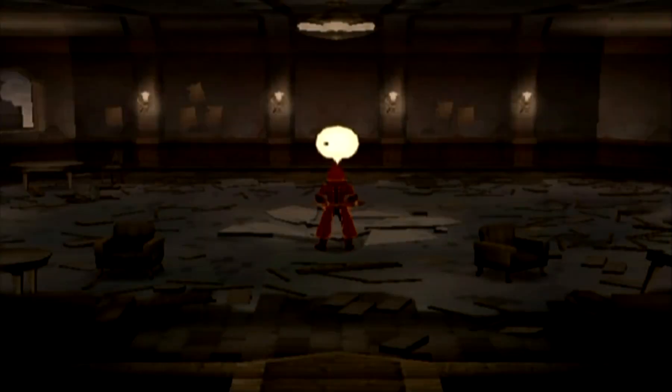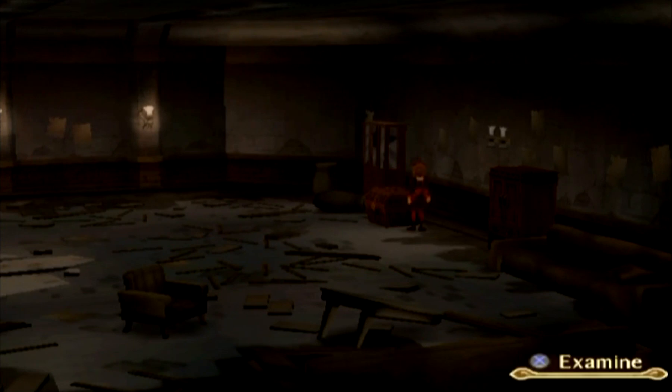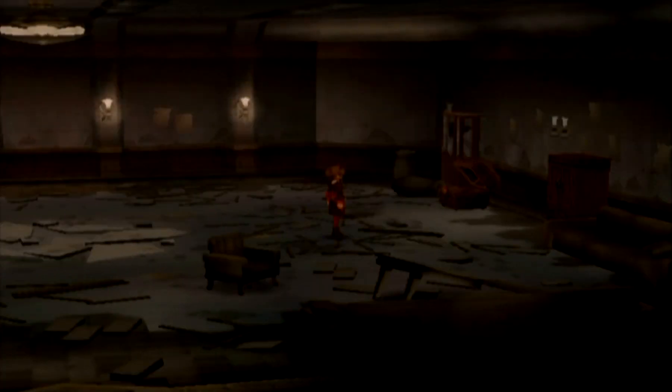We are introduced to another gimmick, as Luke would tell us. This floor looks weak — I bet any impact would break it. There are two ways you can break this floor: you can use Mew Attack, which is preferred, or you can use Mew Wing, which I don't recommend. Using Mew Wings will make it so you can't get a couple of treasure chests.